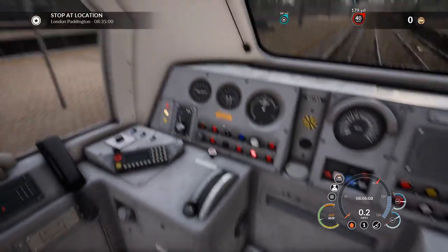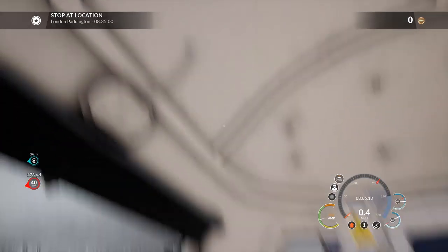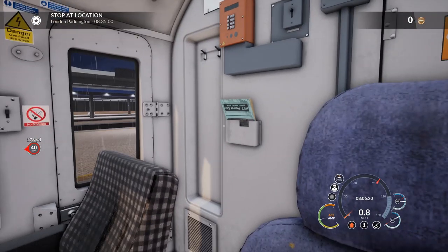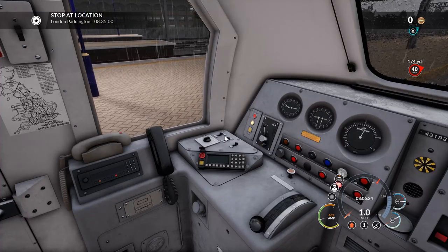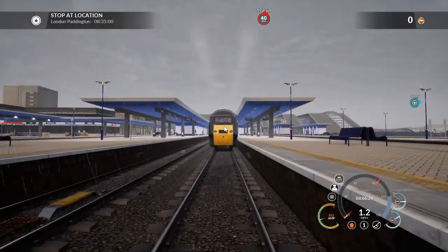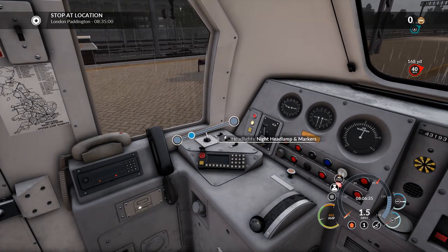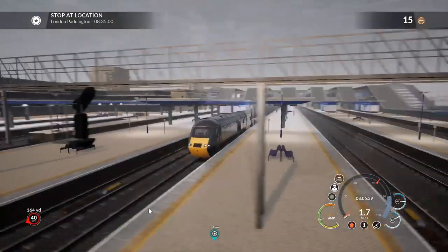Headlights — it would be really useful if I could read that manual. Is it these? Yes, they're on, I think... nope, that's not on. Headlights — night lamps and markers, that sounds... yep, that looks about right to me.